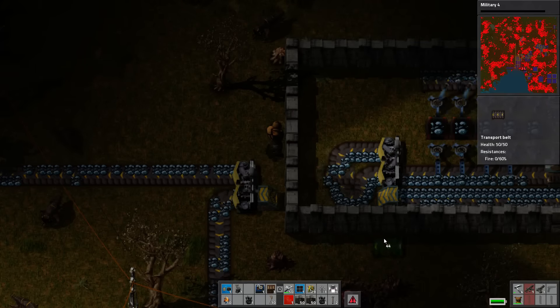That reminds me — efficiency modules in these miners. I will quickly check. Yes, they are. We don't need to mess about with that then. There's probably going to be some cases of the biters blowing up these miners, but it should be okay. They won't blow up the belts very much, and they're the important things.